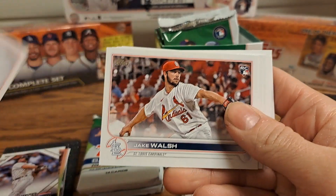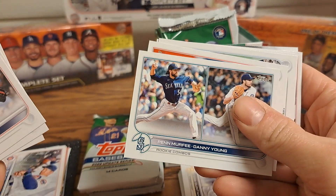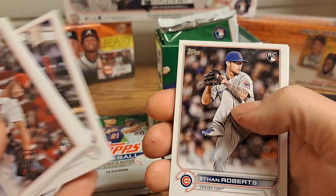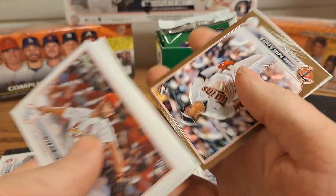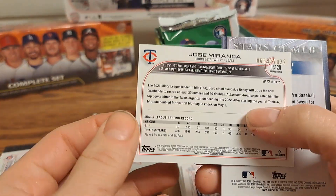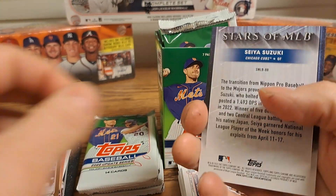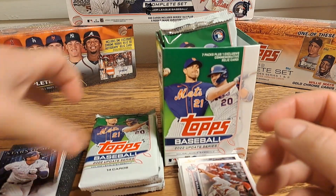Seiya Suzuki Rookie Debut, Jake Walsh, Josh Damont, Zach Davies, a Rookie Combos for the Mariners, Owen Miller, Taylor Walls, Royce Lewis Rookie Debut, Gary Sanchez, Ethan Roberts, Derrick Hill, Eric Fede, a Jose Miranda rookie gold numbered to 2022 — that's a nice one — and a Seiya Suzuki Stars of MLB card. It's always interesting when the numbered cards aren't turned around.